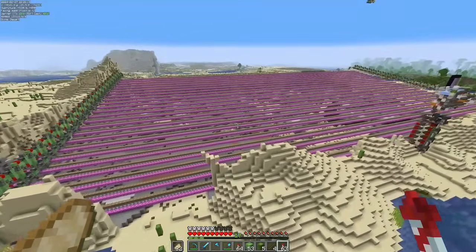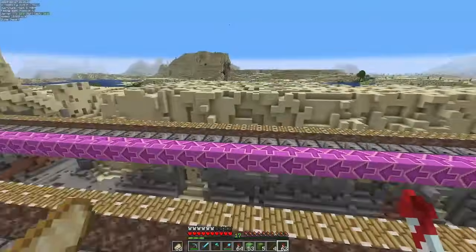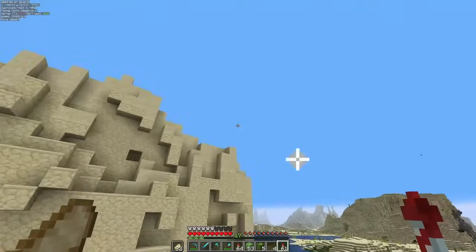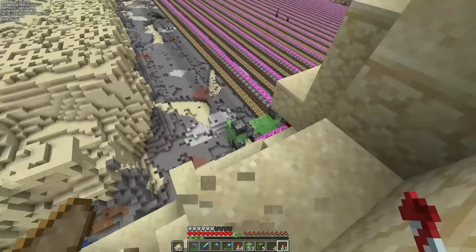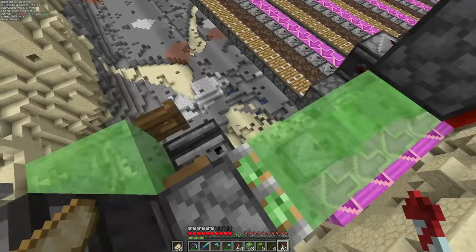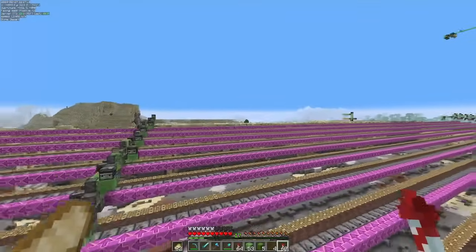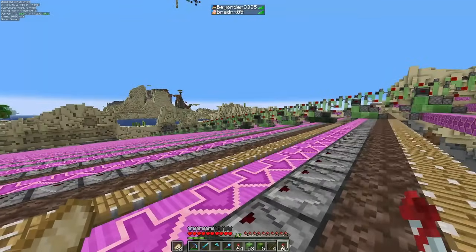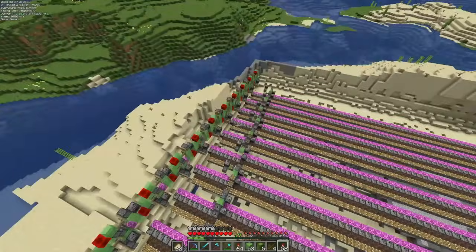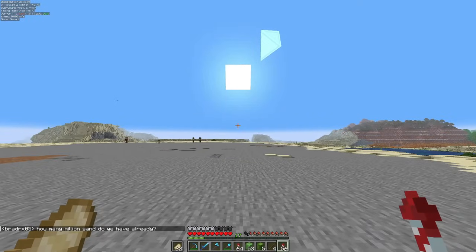Ladies and gentlemen, we are done. The sand quarry is completed, and it is looking beautiful - but also awful because of these arrows. I've run a schematic verifier and we should be good to go. I need to flip that fence gate and pray. As Brad once said: go. That is a good start - all of our flying machines have made it out of the dock. The first hurdle has been cleared, and our next hurdle will be on the other side. Moment of truth - we are home free. Now it's time to sit back, enjoy the timelapse, and watch me remove this entire desert while doing literally nothing.